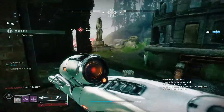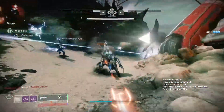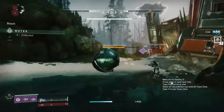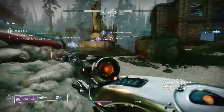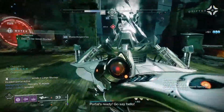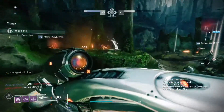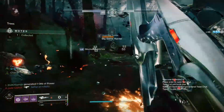I didn't get any motes at all, but that's fine. Now it's ready for linear fusion mode. I also got a little bit of rocket ammo that I can use. I need 50 rocket kills in order to guild Dredgen this season, which, I mean, totally makes sense.